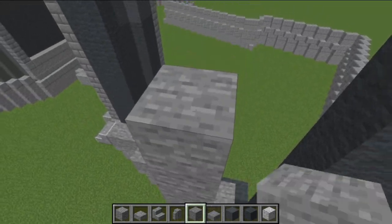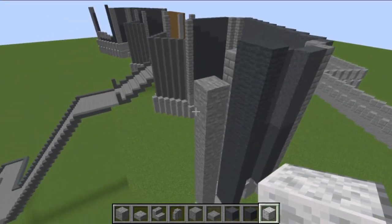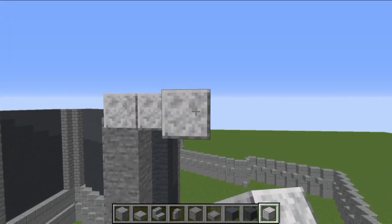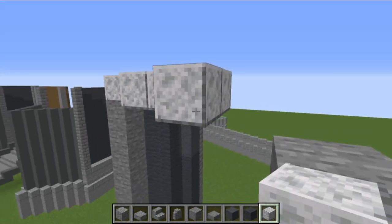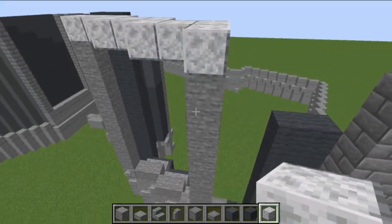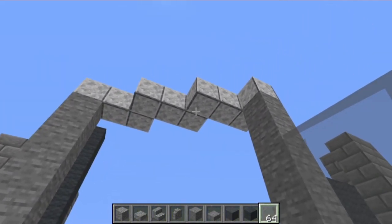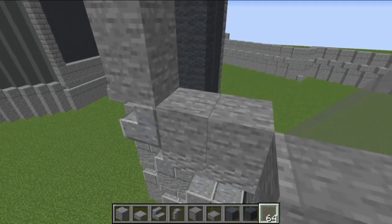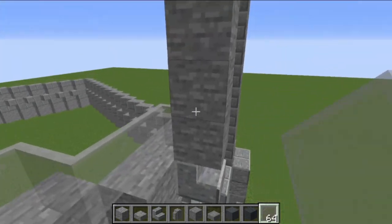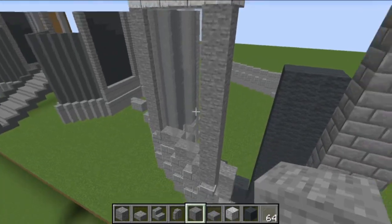Take polished andesite stairs — one on the end and one on that block just there, not quite at the end. Switch back to stone and on top of each of those stairs build nine blocks going up. Then switch to polished diorite: one on top, then two that way and one out, repeated all the way across until you're on top of the stone pillar. Put the window in with light grey stained glass panes in the same line as the diorite, going two that way and one out, connecting behind the stone pillar and filling all the way up to the diorite.